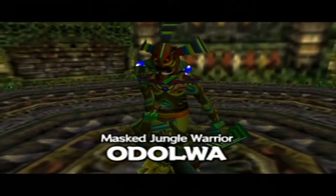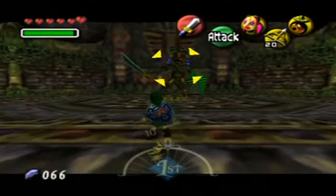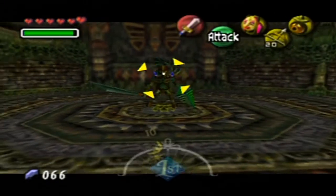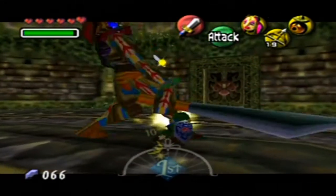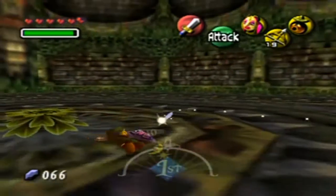Flashy. It's the masked jungle warrior, Odolwa. Bring it on. If you get close to him, you'll be beaten — she's hinting that you kind of need the bow. That'll stun him, and then you start attacking him like crazy with your sword. But that isn't the only strategy you can use here.